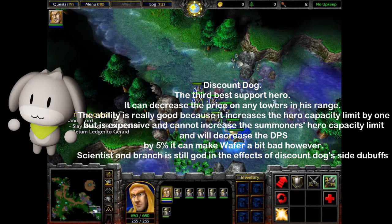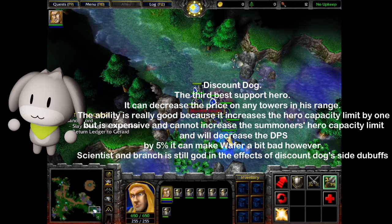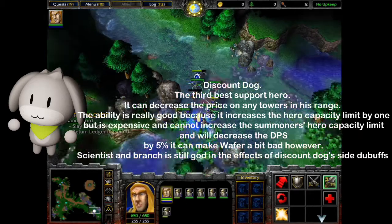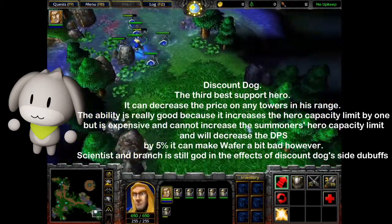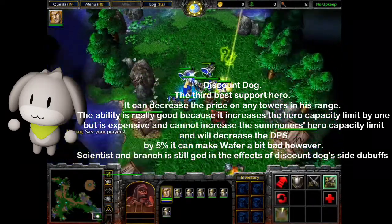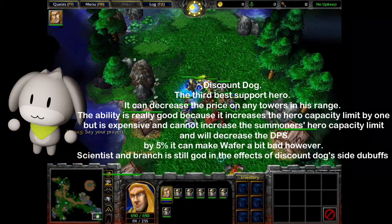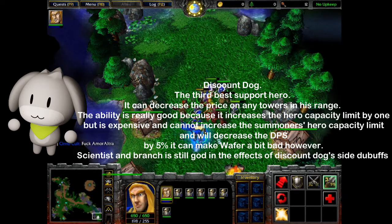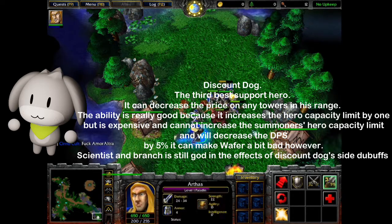Discount Dog — the third best support hero. It can decrease the price on any towers in its range. The ability is really good because it increases the hero capacity limit by 1, but is expensive, and cannot increase the summoner's hero capacity limit, and will decrease DPS by 5%, which can make it a bit bad. However, Scientist and Branch are still god-tier despite Discount Dog's side debuffs.